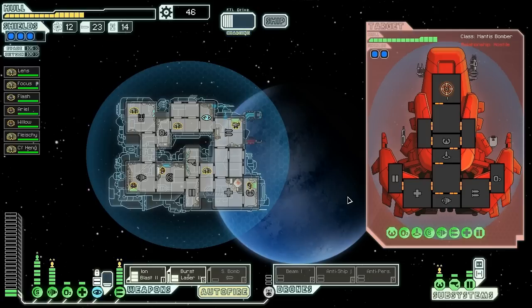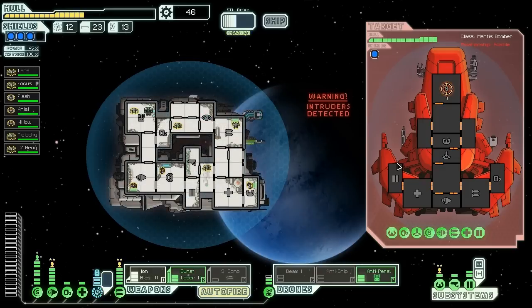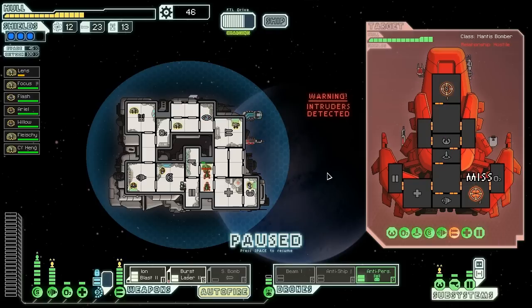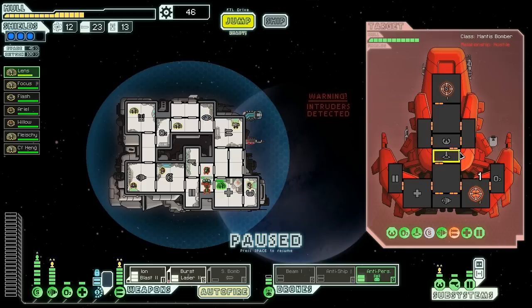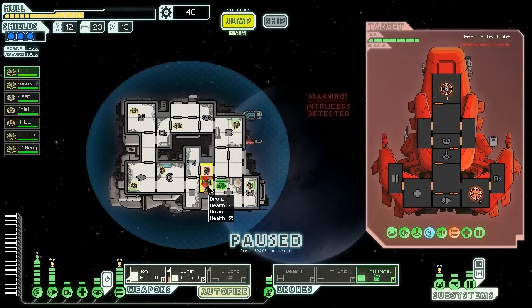We missed, though — trying to take advantage of our upper hand, and misses are not going to help. We're going to activate our anti-personnel drone. The great thing about anti-personnel drones is that if they don't die, we keep them — it doesn't cost us more drone parts. They teleport on board right now and land right on top of an NG. We burst laser them in the weapons as soon as the shield layer goes down — we missed twice but did knock out one weapon. Unfortunately, they're going to destroy our anti-personnel drone in a second.